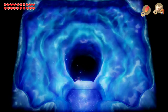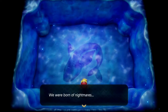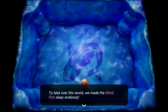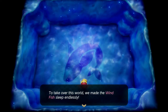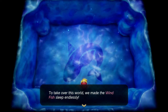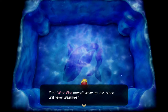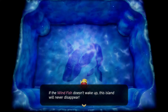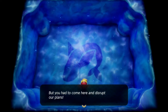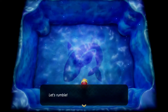Let's fall in the pit and see if we can wake the Wind Fish. 'We were born nightmares. To take over this world, we made the Wind Fish sleep endlessly. If the Wind Fish didn't wake up, this island would never disappear — we would have been the masters of this place. But you have come here to disrupt our plans. You can never defeat us. Let's rumble!'